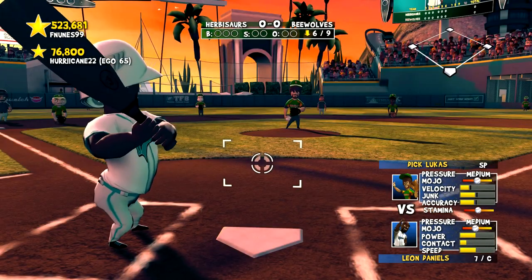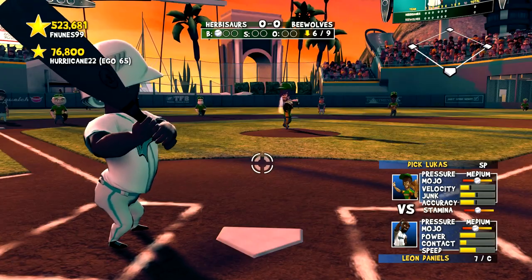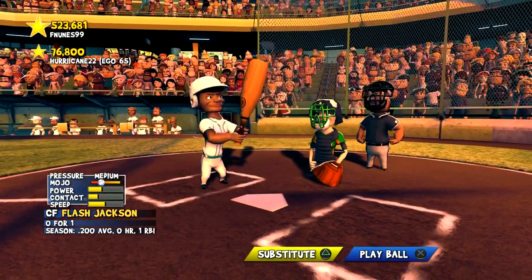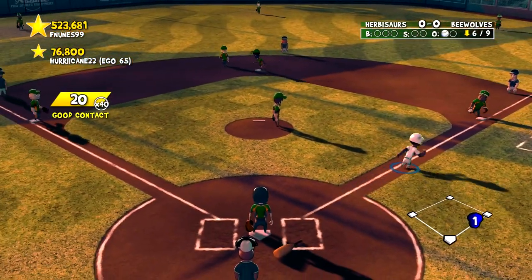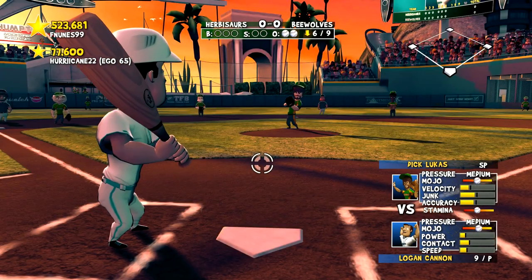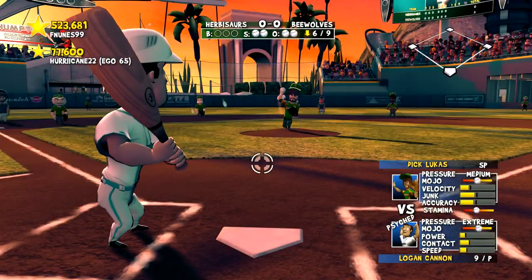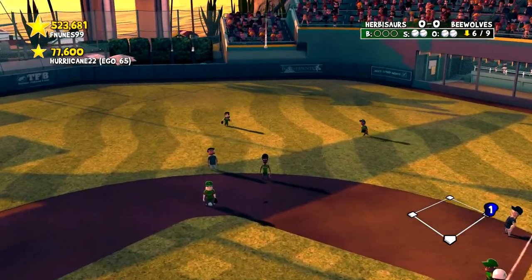Leon Daniels — he's been catching pop-ups, but look at that, the pitcher is losing his command. Leon groans one out though. Flash Jackson grounds one out too. Logan Cannon at the plate — I always decide to work the count with my pitcher. Two strikes to Cannon and a pop-up. It's going to be a pop-up or a ground ball this game, it seems.